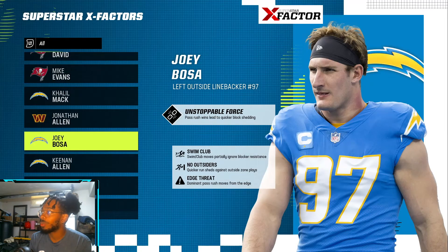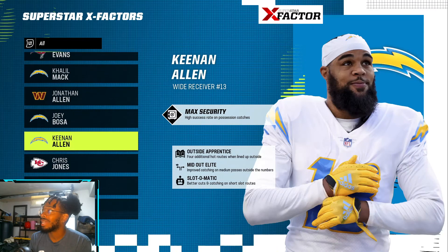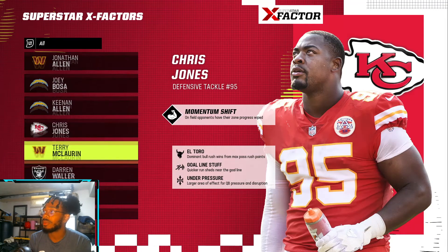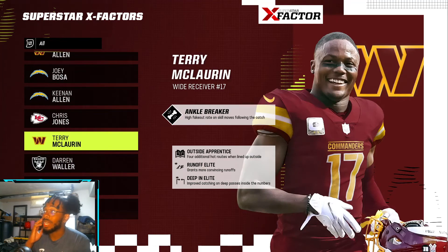Clowney has Unstoppable Force — nothing new there. Jonathan Allen has Momentum Shift, which makes sense because he's a nose tackle. Joey Bosa has Unstoppable Force and Swim Club — pretty cool. Keenan Allen has Max Security, which makes sense — he's a possession guy and a route runner.